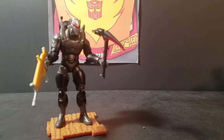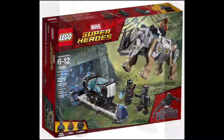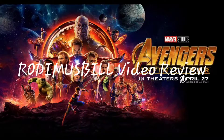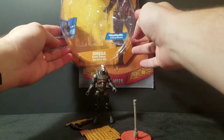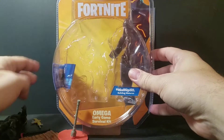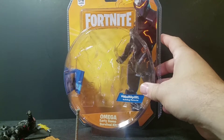My name's Omega. There can be only one. Rod and Ms. Bill here, and today we're gonna do the Fortnite Figure Omega Early Game Survival Kit. First we'll take a look at the package — there is Fortnite. Let's see, Omega Early Game Survival Kit. There is some artwork of Omega on the front.